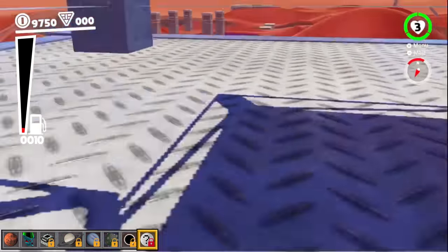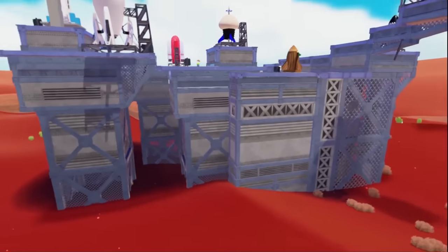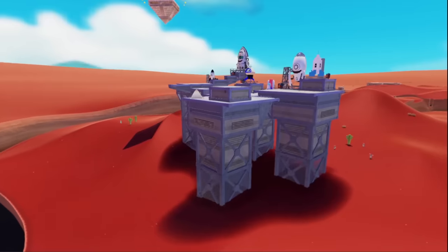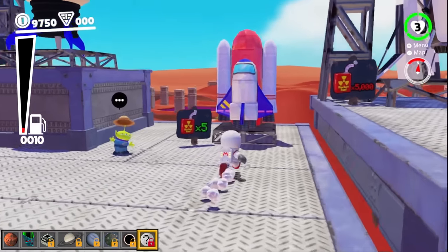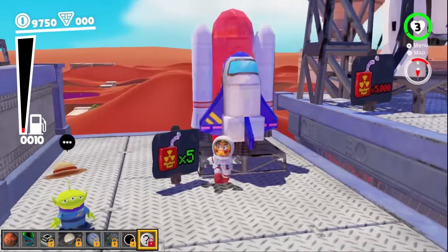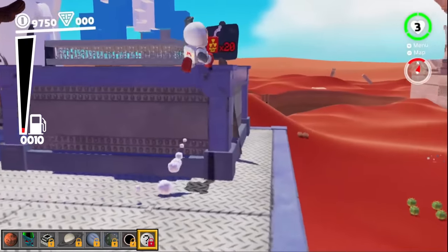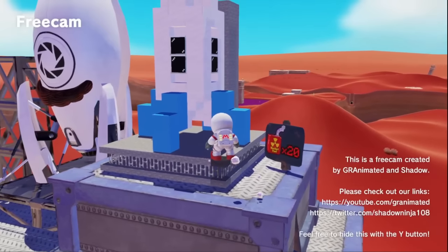That was so janky. It's taking us back to our space platform. I don't know if I mentioned this, but we're on this big space platform in the middle of the desert, which looks kind of freaky. I thought this one needed 10 fuel to blast off, but it only needs five apparently. So after this we'll have five left over, which means we only need 15 to go to this Minecraft rocket-looking one.